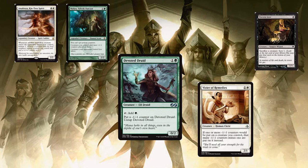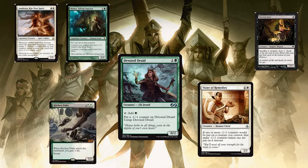Viscera Seer — sacrifice a creature, scry one. And Kitchen Finks for infinite life. If you've got Vizier in play and you sac Kitchen Finks, you gain two life and Kitchen Finks comes back because it has persist, getting a -1/-1 counter. But if you've got Melira, Vizier of Remedies, or Anafenza out, that counter is cancelled — Anafenza bolsters to cancel the -1/-1 with a +1/+1 counter. Similarly, Melira and Vizier of Remedies work with Devoted Druid: every time you put a -1/-1 counter on it to untap, it just untaps with no counter, making infinite mana.